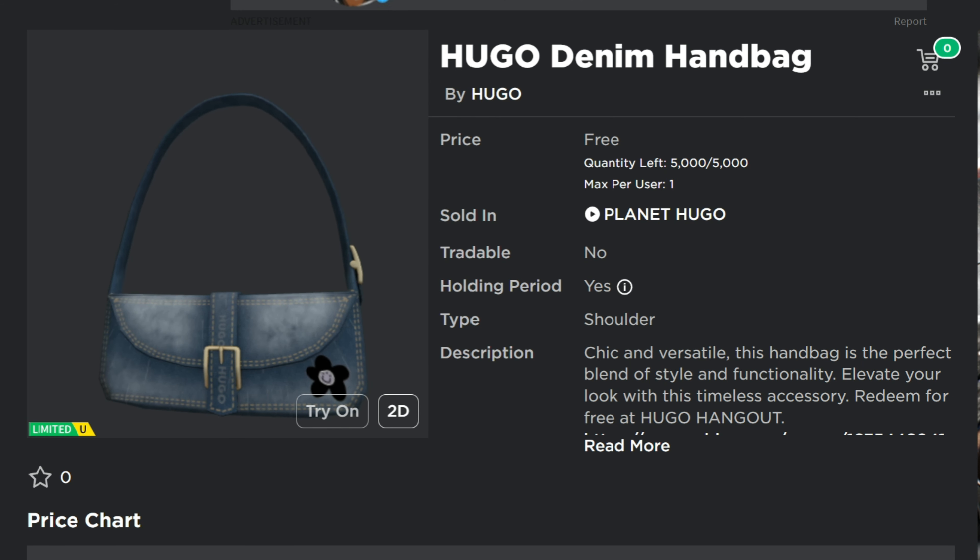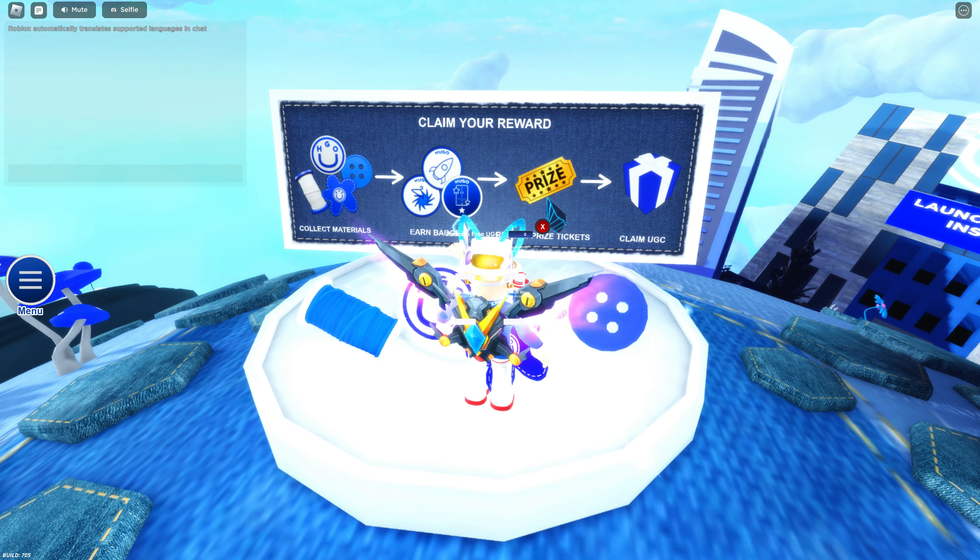The game is Planet Hugo — I've got it linked in the description of the video. There's a little event going on in this game. It says collect materials, earn badges, and then redeem prize tickets to claim the UGC. Basically there are things you need to find, stuff you have to do in the game, and then you trade those for prize tickets.